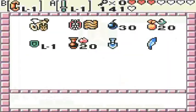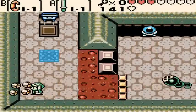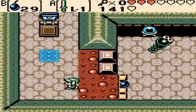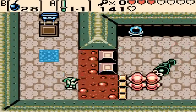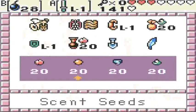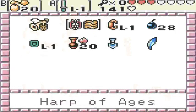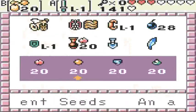So what we need to do here is — oh, we do need this room for a reason. See that Mordorm over here? We need to throw bombs and hit the Mordorm to destroy it. And now we need to use the Seed Shooter, not the Seed Satchel. Doesn't matter which seed — we'll just use a Sun Seed.